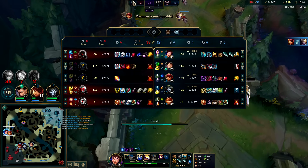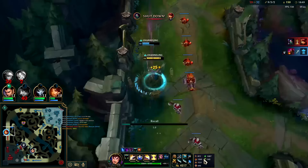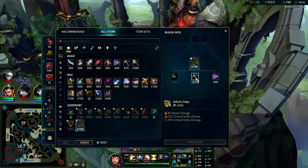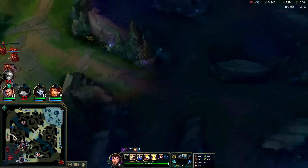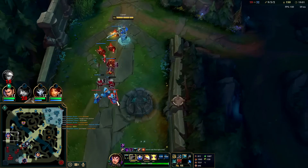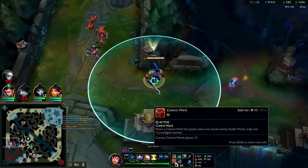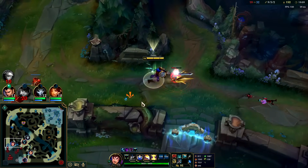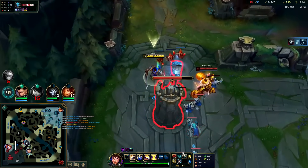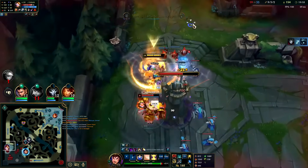We could go Force of Nature or Infinity Edge — I'm kind of feeling Infinity Edge because my Mercs already give such good value versus their team. Infinity Edge damage is legit. Three full items — beautiful Garen trinity. The Phantom Dancer movement speed is why Garen goes for that. 12% constant movement speed is too strong honestly — auto Q E Stridebreaker and we move away.